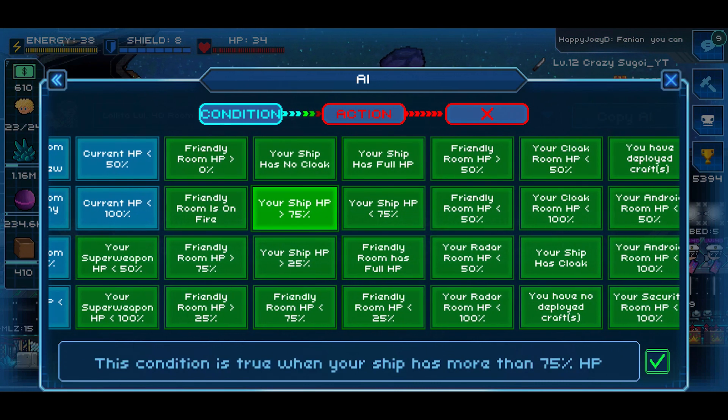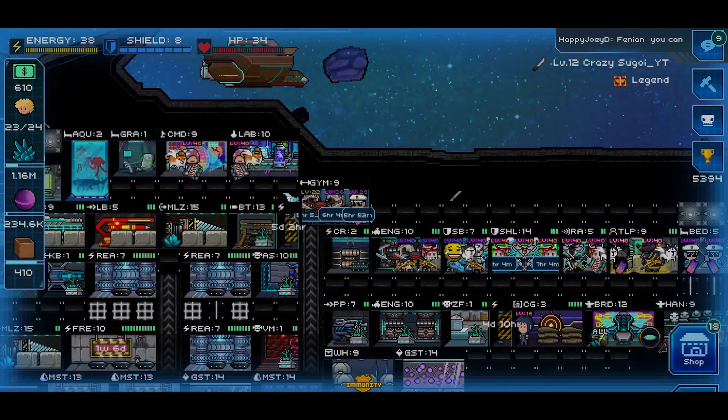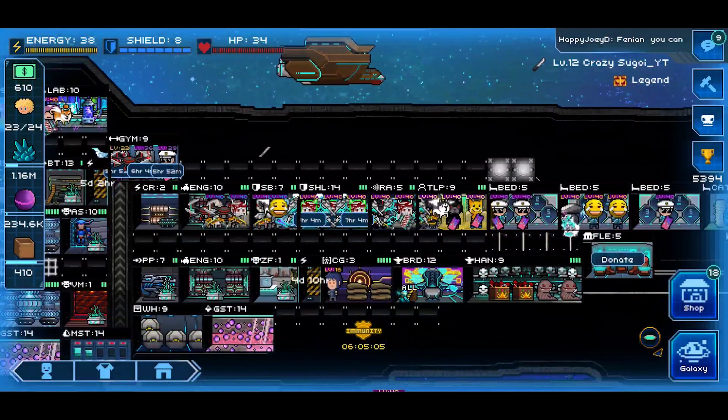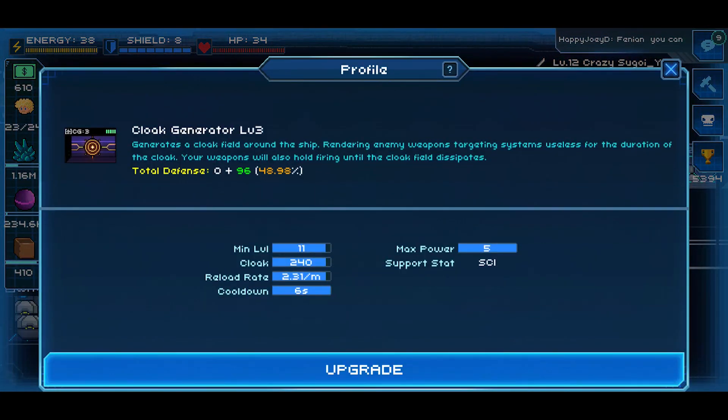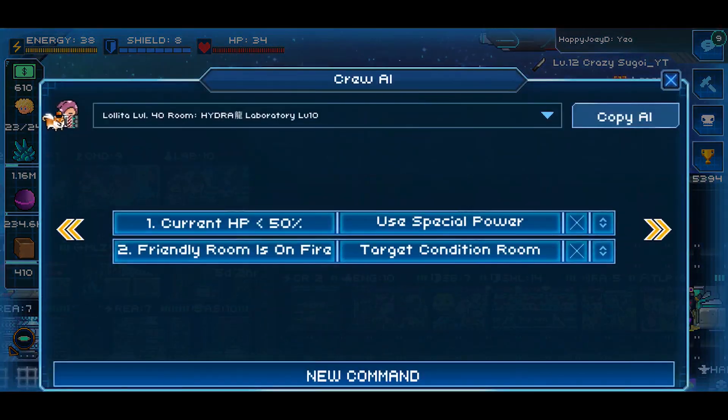'Your ship HP above 75%.' 'Your ship has no cloak' - for our lower level players not familiar with what a cloak is, here you can see my cloak generator, which essentially - if you're a sci-fi fan you already know - renders your ship quote-unquote invisible. Enemy weapons and targeting systems are useless for the duration of the cloak, and your own weapons will also not be able to fire until the cloak is finished or has ended.